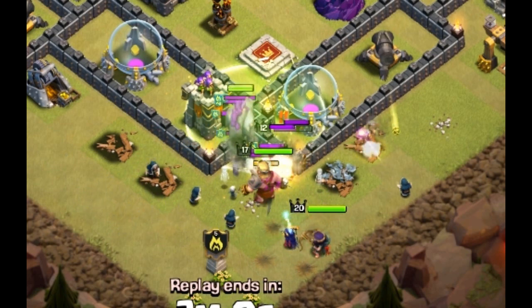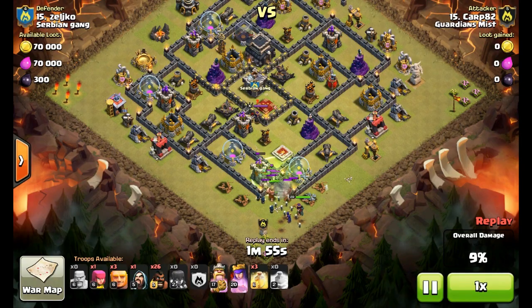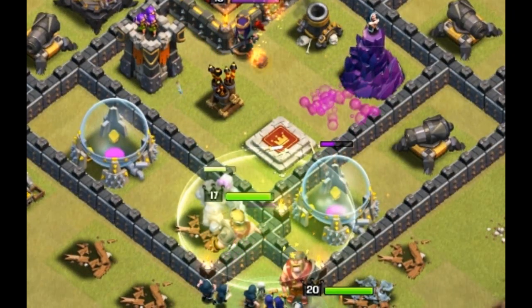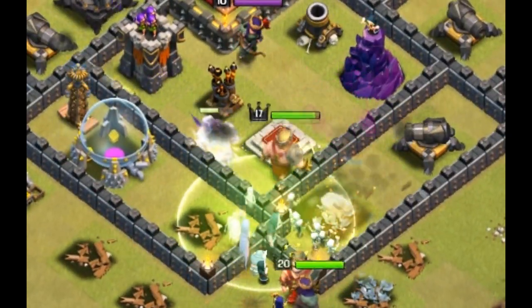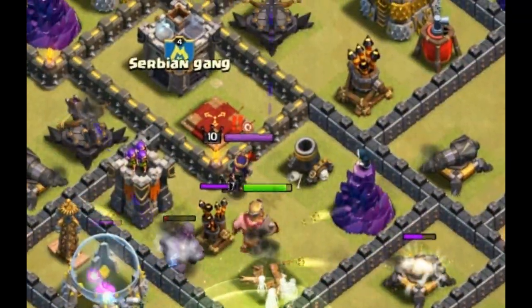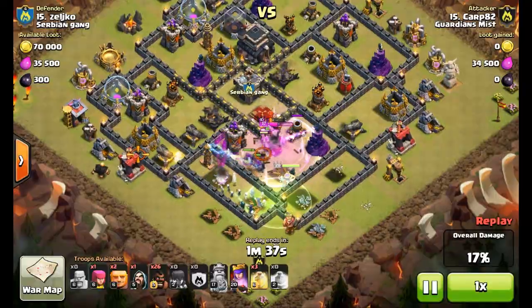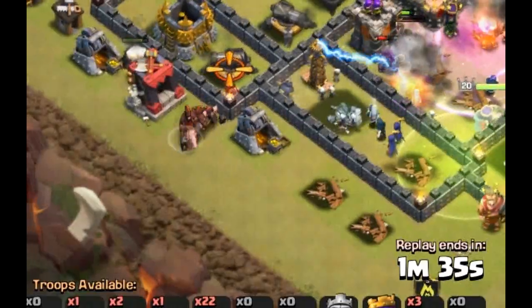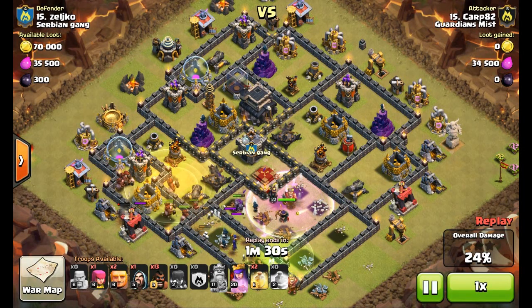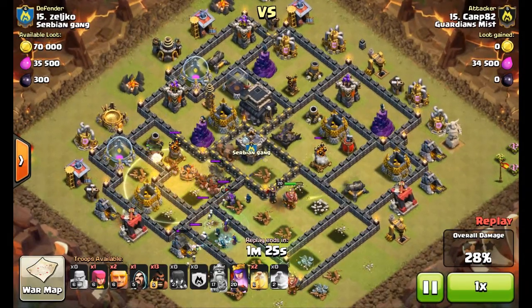He places his jump spell and will have pretty much three heal spells for his Hog Riders. He's busting through the wall — the King goes in, takes out the Archer Tower, then moves in and rushes to the Queen. The King is now in the center where the Queen is, and since his AI locks onto the Queen rather than the defenses, he presses his ability as soon as he locks onto the Queen. Then he starts his surgical Hog attack — places one Giant, a few Hog Riders, more Hog Riders, saving some Giants probably for the top.